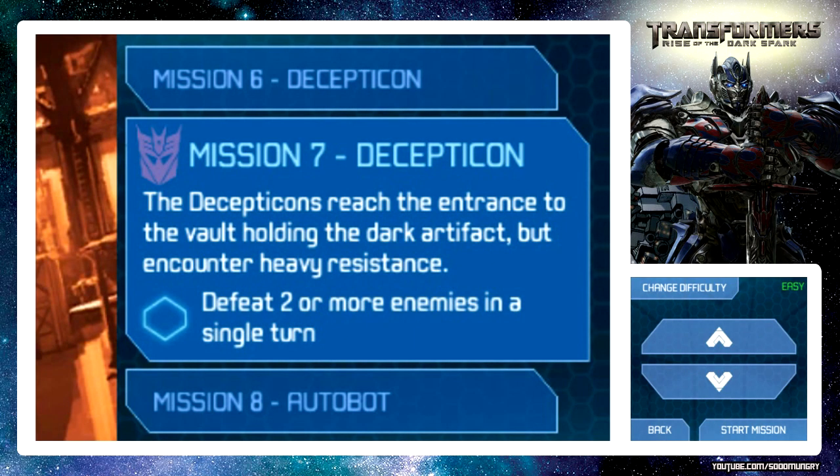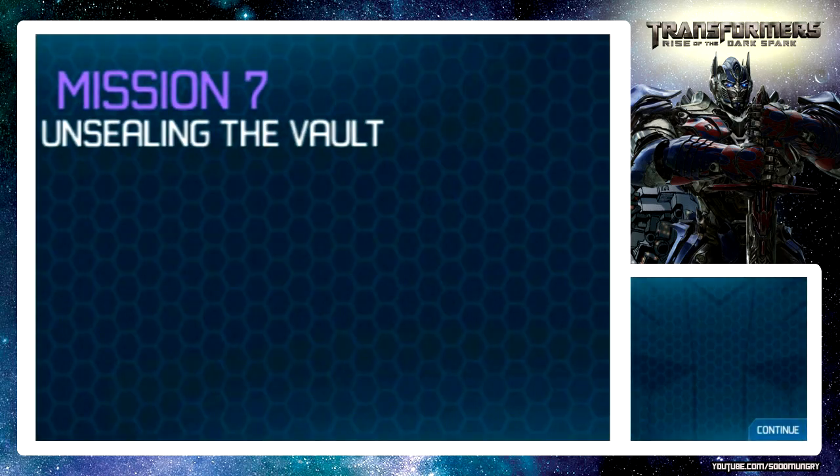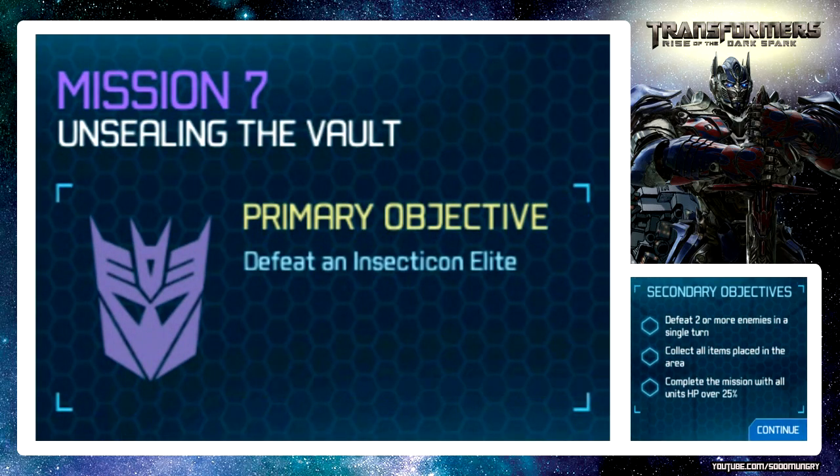Hello Autobots and Decepticons! My name is SoMungry and welcome back to Transformers Rise of the Dark Spark on the Nintendo 3DS. We are at mission number seven - the Decepticons reach the entrance to the vault holding the Dark Artifact but encounter heavy resistance. I'm excited for this - we got the three stooges again, or at least I'm guessing Soundwave, Shockwave and Starscream, and I got a special item for Soundwave's voiceover.